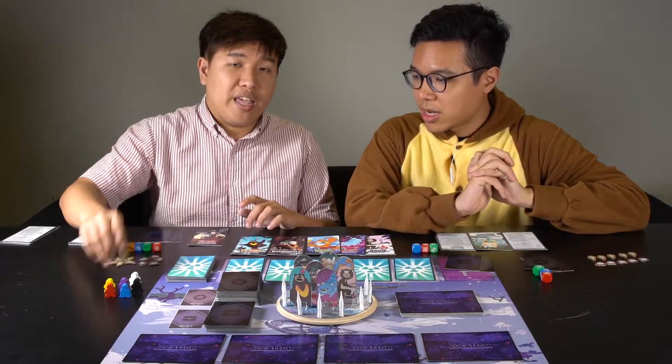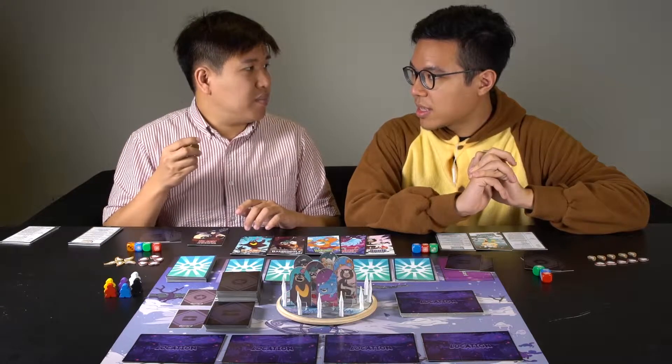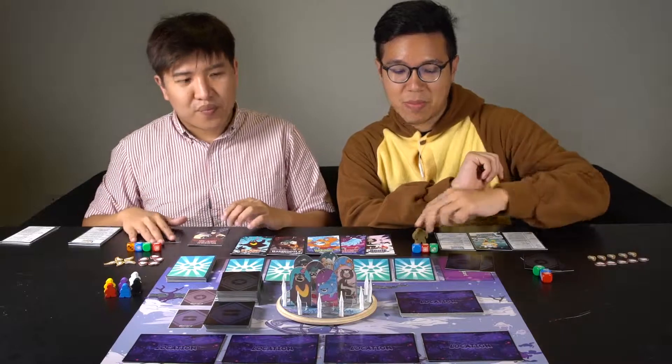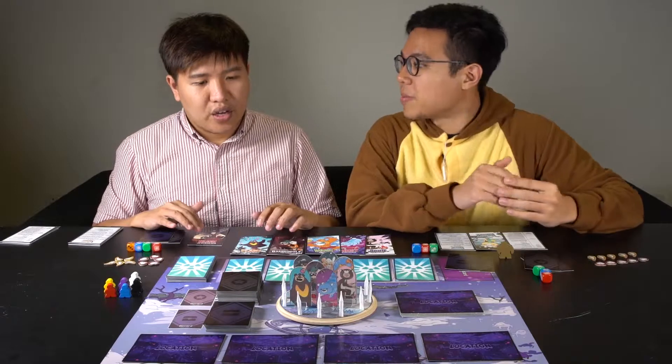One more thing is to determine who the alpha bear is. The alpha bear is the first player token. Usually it's the hairiest person who begins — so amongst the two of us, you're definitely hairier. So I'm the alpha bear; I hold on to the alpha bear token, and we'll go through what exactly the alpha bear does as we play the game.